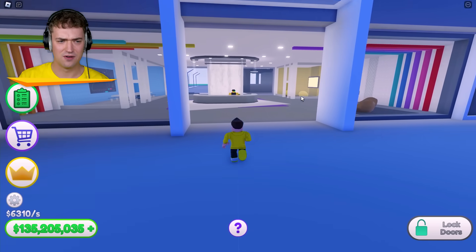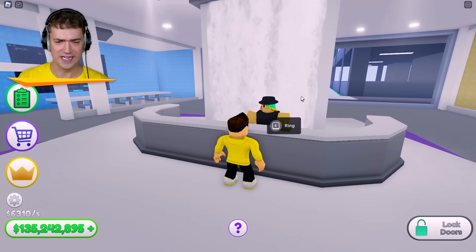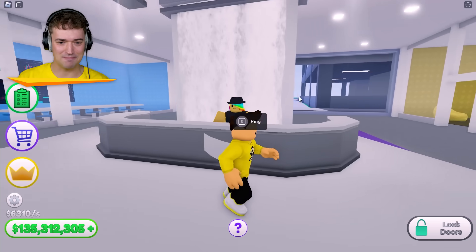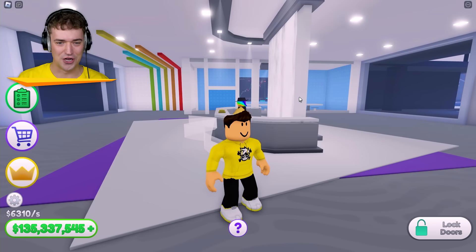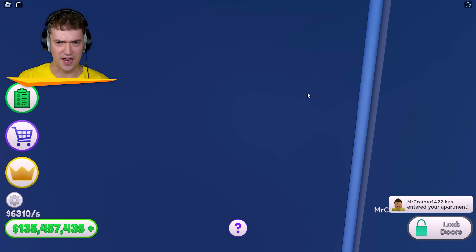I'm guessing it's right in here. That guy's weird. Let's just move on. I'm guessing I need to use the elevator. My apartment is up here. Let's go there, then.